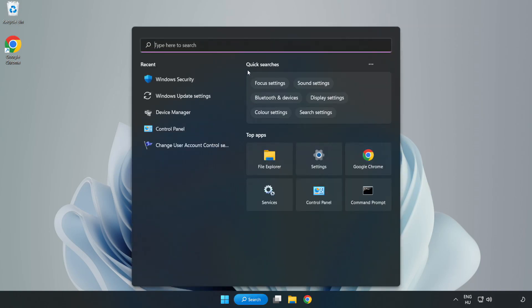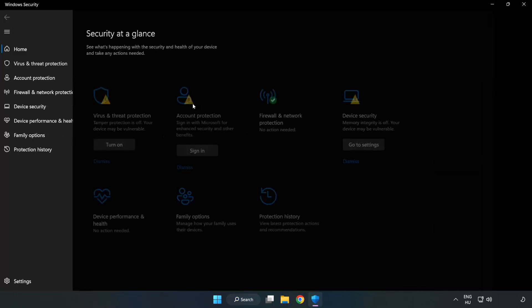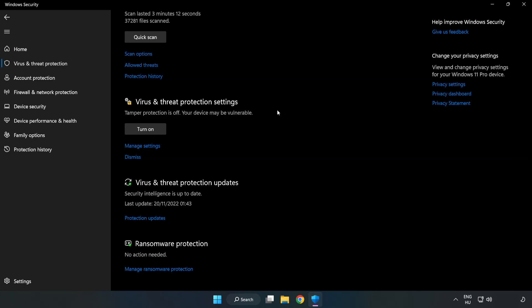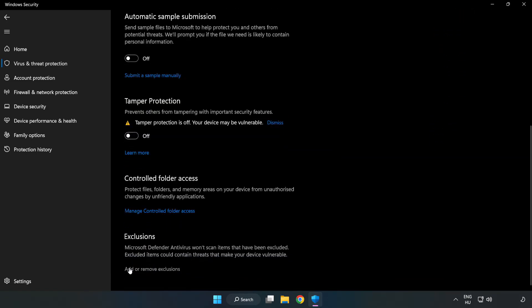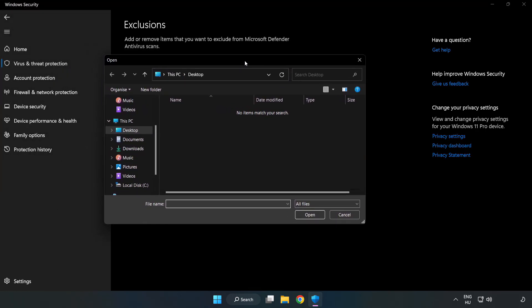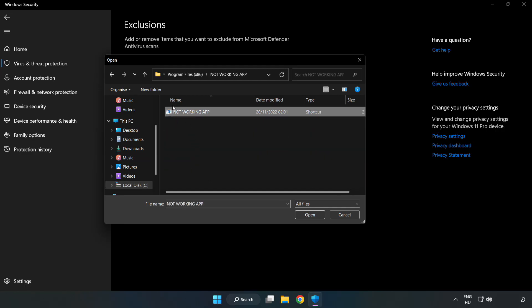If that didn't work, click the Search bar and type Security. Open Windows Security. Click Virus and Threat Protection, scroll down and click Manage Settings. Scroll down and click Add or Remove Exclusions. Click Add an Exclusion and try File and Folder. Find your not-working application, select it and click Open.